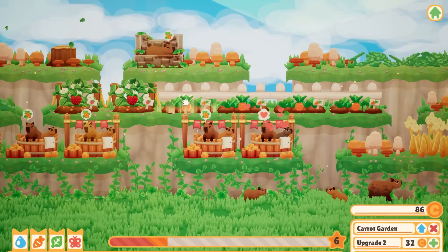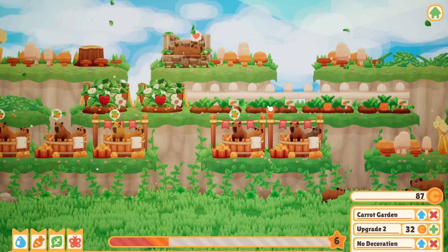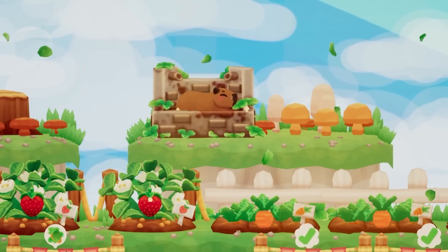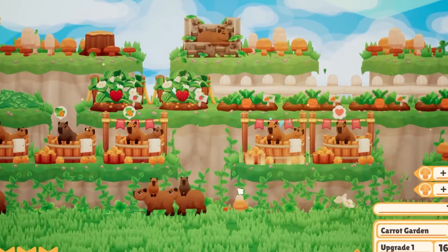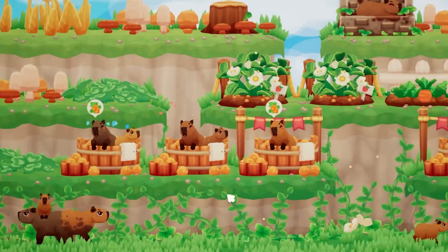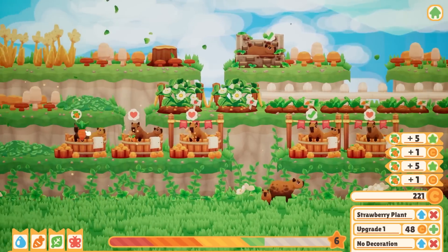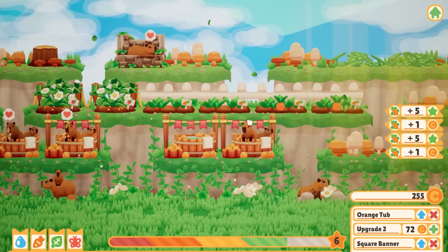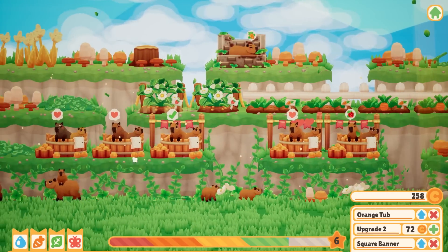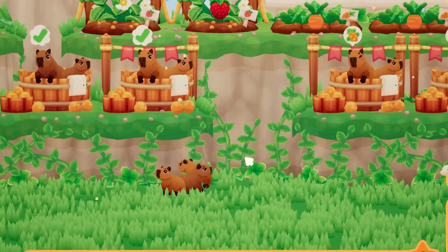I wonder if he's gonna give me more coins for being in the mud bath. Wait, how is he getting cleaner from the mud bath? That doesn't make sense — unless I just don't know anything about capybaras. To be fair, what animal doesn't love mud? They all want carrots. I need more carrots because they're so demanding. I'm almost level six but it's starting to get a little hard to maintain all these spas — there are just so many capybaras coming to my capybara resort.